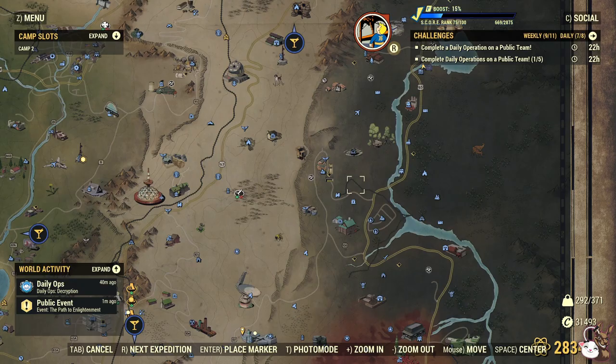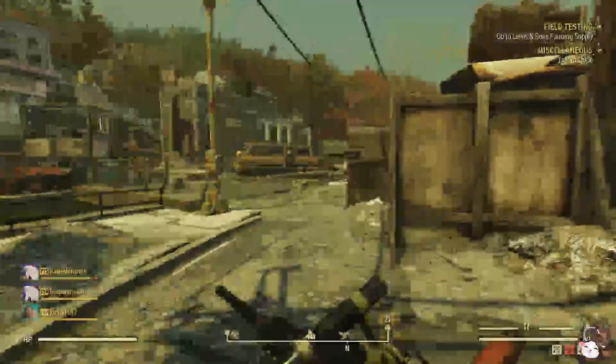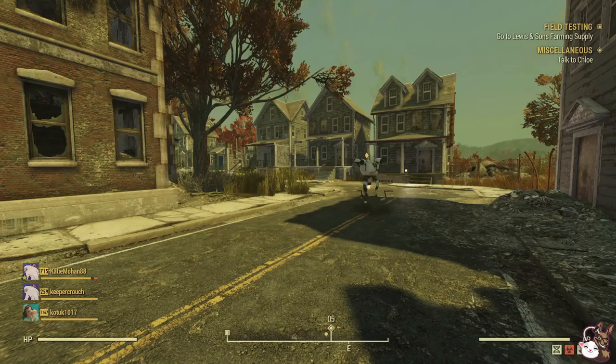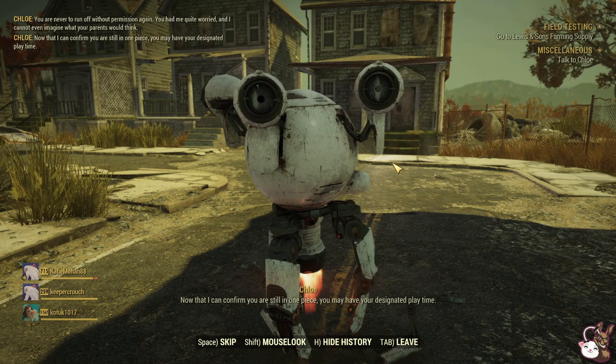Coming in at number 5 is Talk to Chloe at Berkeley Springs. Chloe is your nanny in this game and she will designate you one of 5 different quests: Collect Gulper Innards, Myler Me, Angler Me, Collect Flowers, or Attend and Survive a Playdate. She told me to go to my playdate and there is an attack that you just have to survive.